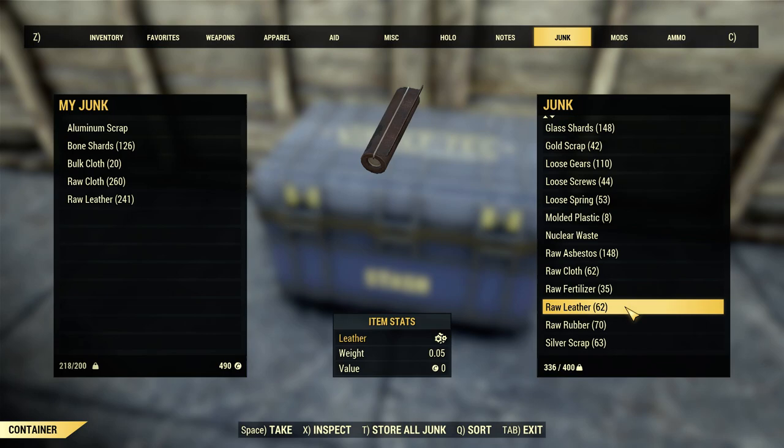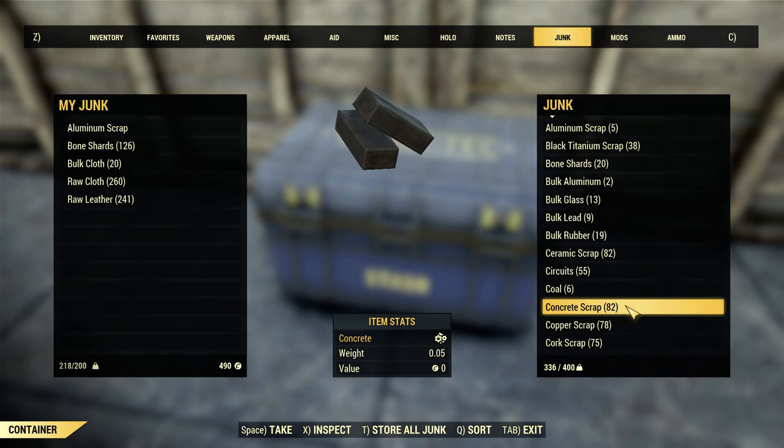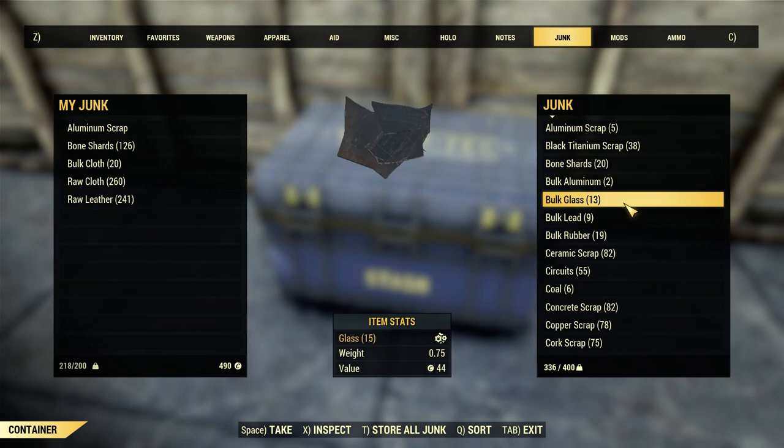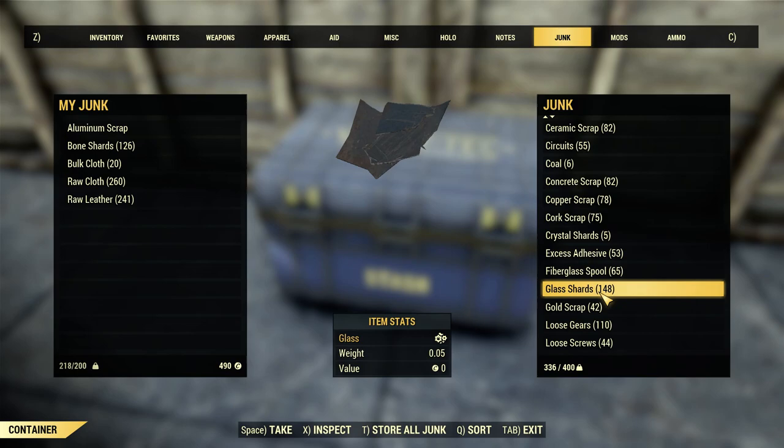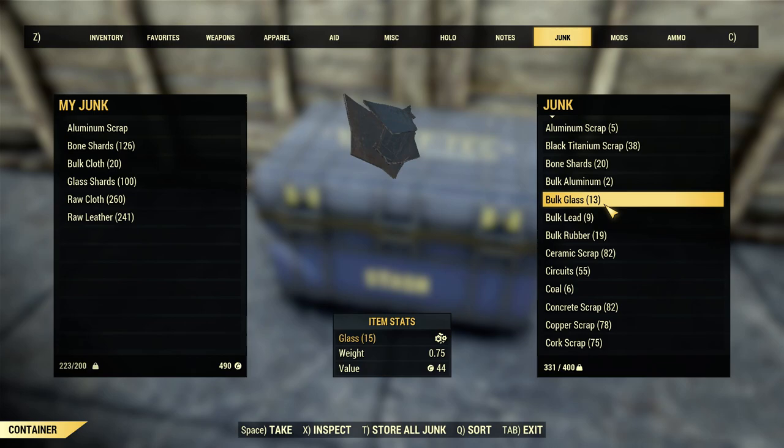Glass tends to build up - I don't know if I've bulked it yet. You find glass everywhere; it's used in very few things like light bulbs. This is another really big offender. I would say on glass, keep 30 to 50. We have 148 glass shards - we'll keep 50. You would be hard pressed to use 50 glass. I'm also going to take this bulk glass and sell it. Four resources down, and we've already saved 80 pounds - that's several weapons, several pieces of armor, just for things that I'm never going to use.